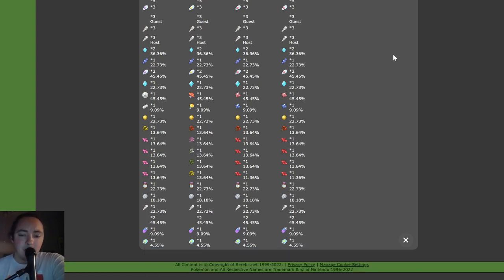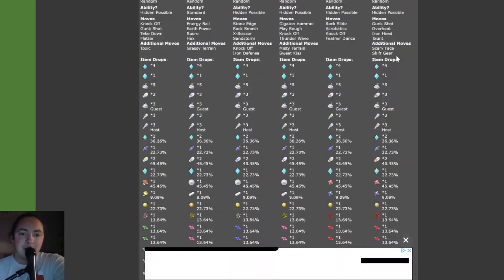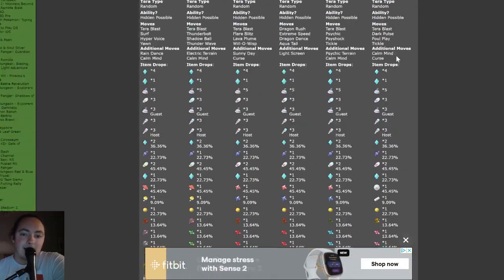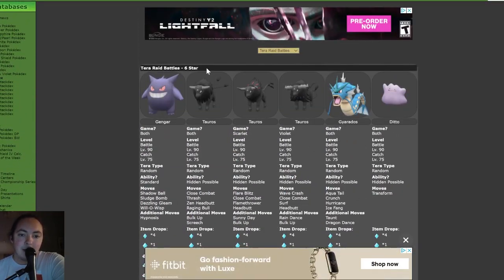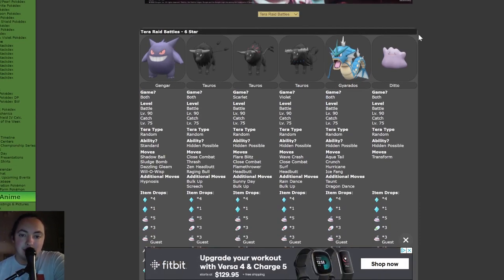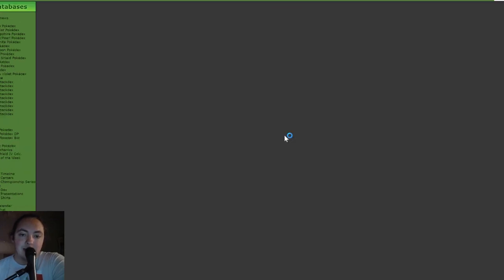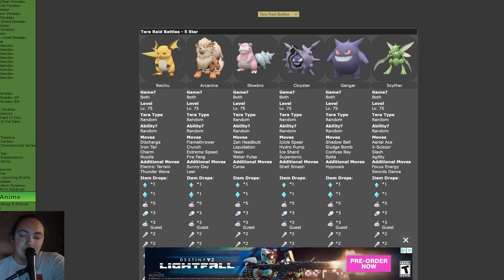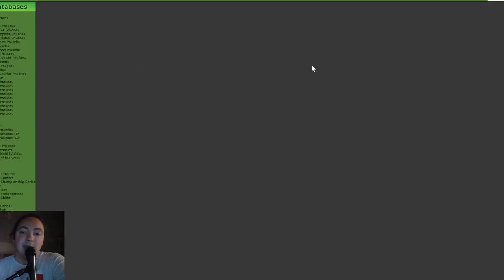The website I'm on right now is called Serebii. I've mentioned it many times on my channel already, but this page specifically is about the six-star raids in the game — Tera Raid Battles, six-star. It lists out every Pokémon you can possibly encounter. There's also a five-star page and you can swap between different raid levels. Today I'm referring mostly to six-star raids because they are the most advantageous for farming Herba Mystica. Five-star raids do drop Herba Mystica as well, but do not even attempt four-star and below — you will not get any Herba Mystica from those raids.